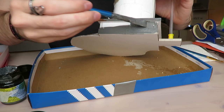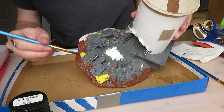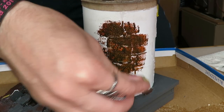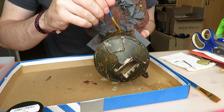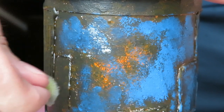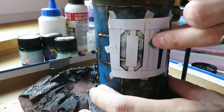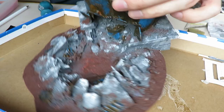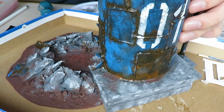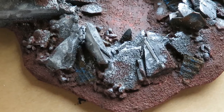I used acrylic paints for the silo: grey for the concrete, brown for earth, and sponged on a mixture of orange, brown, and black paint for all the metal parts. Furthermore, I sponged blue and silver paint onto the silo to make it look like the silo was originally painted blue and then got destroyed and abandoned. Then I made a template and sponged on a number to add even more detail. I added some variations to the concrete parts by sponging on lighter grey tones.